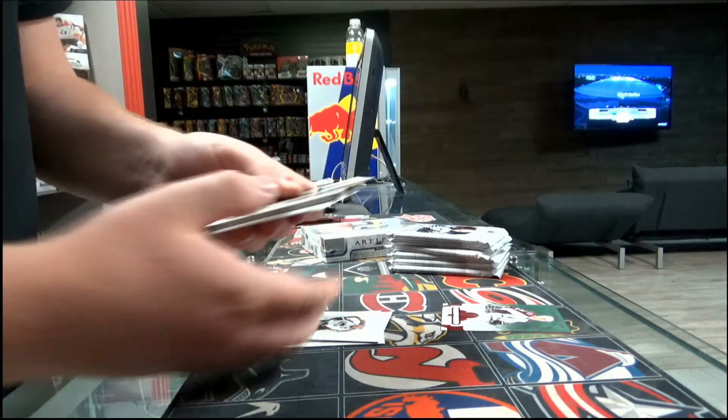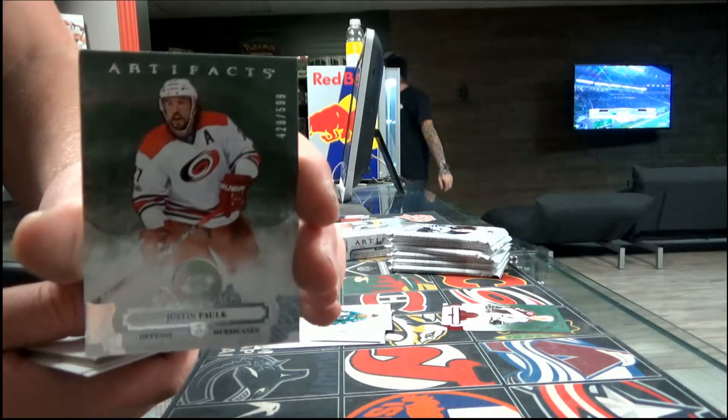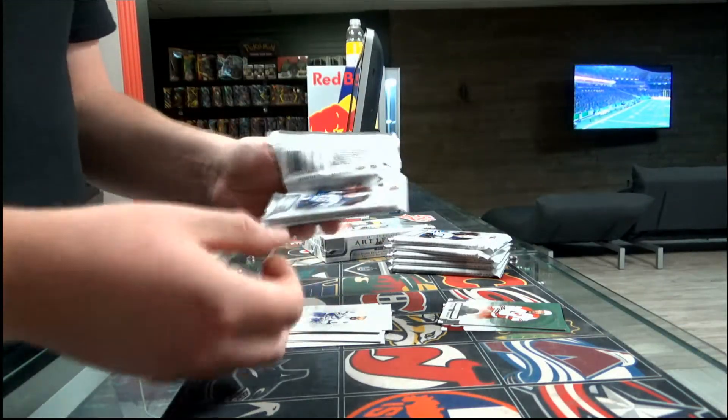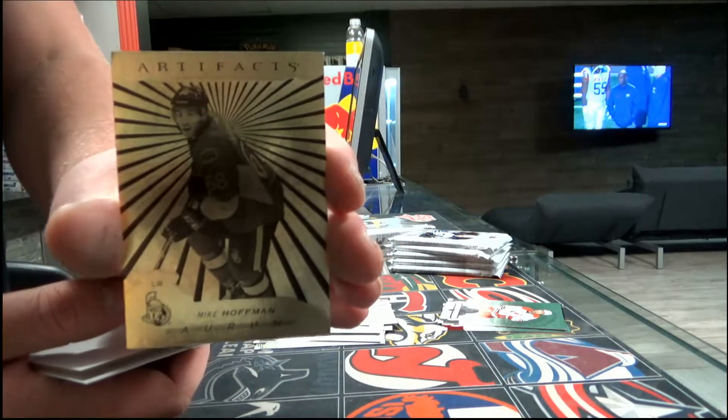Next, base card at $5.99, Carolina Hurricanes — Justin Falk. Camera's gonna die soon. Next, what do we have? Arm 40 out of West Siders — Mike Hoffman.